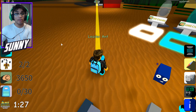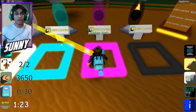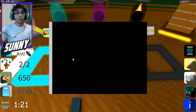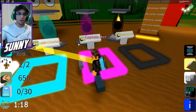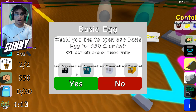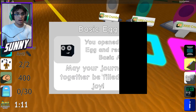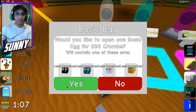Guys, we literally have 3,650 crumbs after this code video! We can easily buy this right here — let's actually buy it right now. Boom! I actually like that — it's kind of unique, you never see that anymore. Let's go ahead and buy these 250 ones now, might as well. We got another one — we got a basic one. Not that bad!